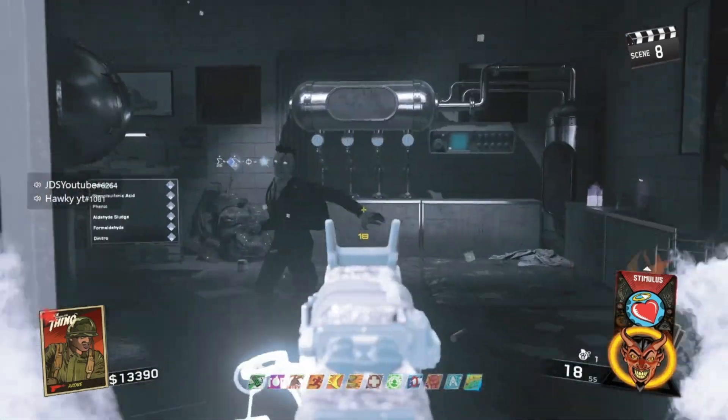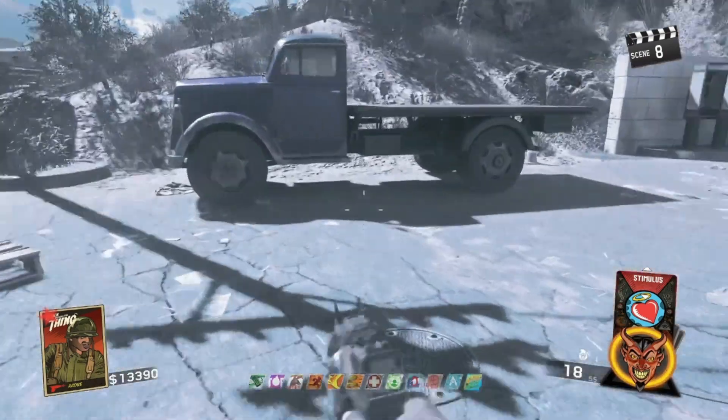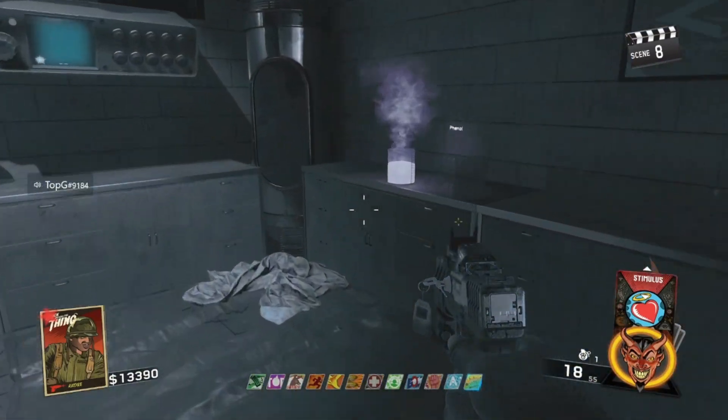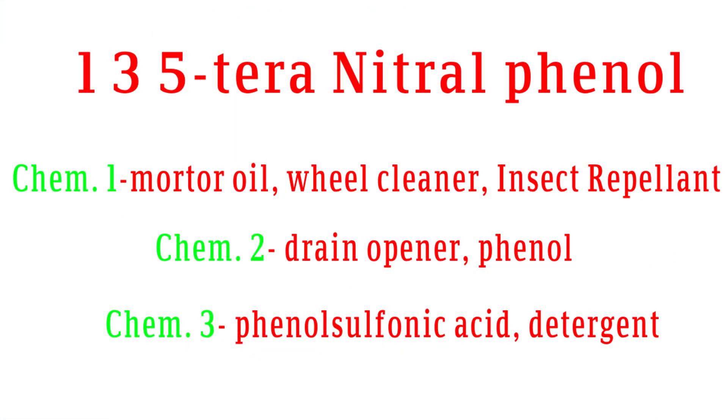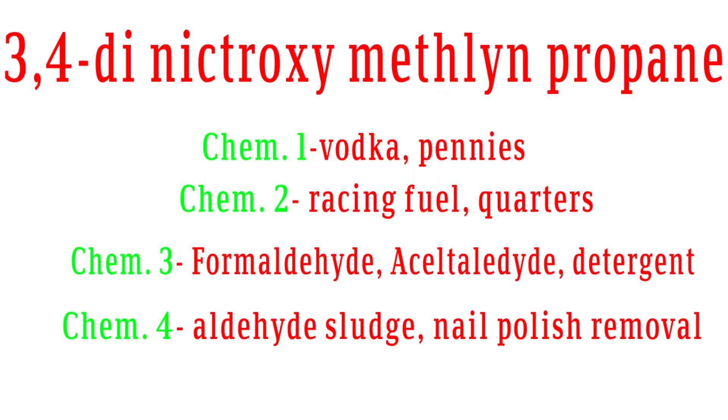To give you a helping hand, I went out of my way to make some spreadsheets for each chemical listed, which are the following: 1,3,5-trinitrophenol; 3,4-dinitroxymethyl propane; octahydro-2,5-nitro-3,4,5-perazocene; and 3-methylene-2,4-dinoxybenzene. Everything you see on the screen is what you'll be working with for the chemicals listed.